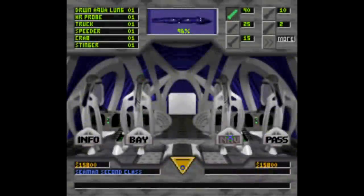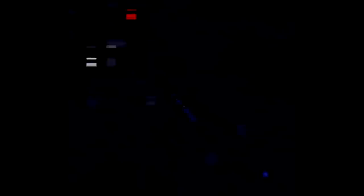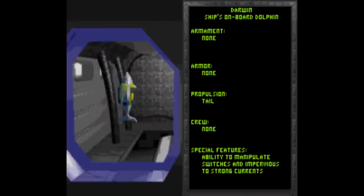You navigate your ship to different areas on the map that will trigger different objectives. Your ship acts like a hub that houses all sorts of other vehicles that carry out these missions. There are four other vehicles, plus a probe, plus a talking dolphin named Darwin.